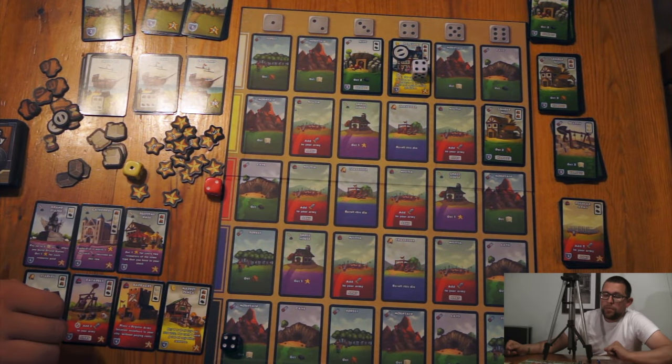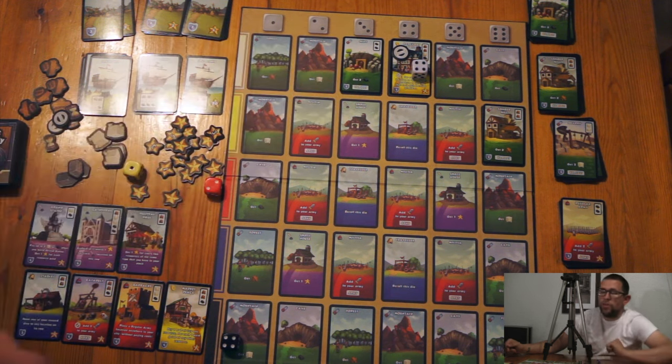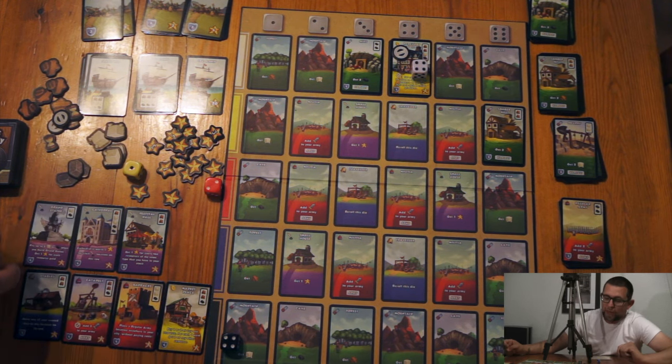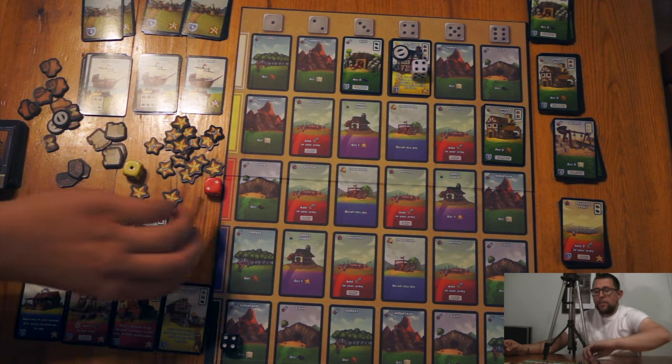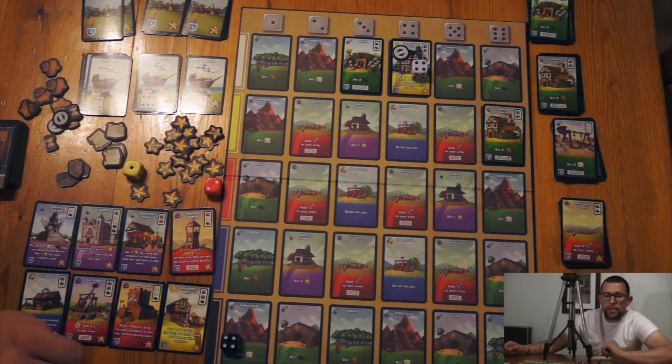If you want to attack people, you can attack them for the defense value in the bottom left corner and that will put an exhausted token on their location as well. You are looking to build up a more and more efficient city to get you victory points.